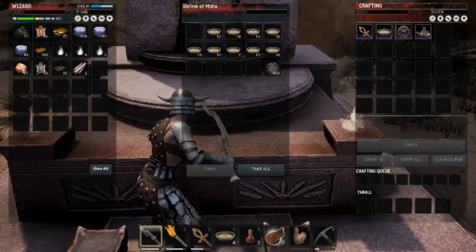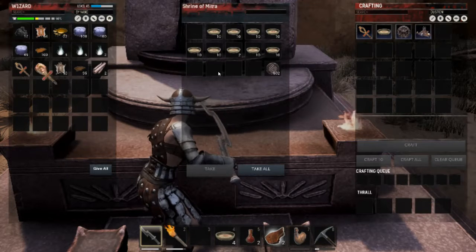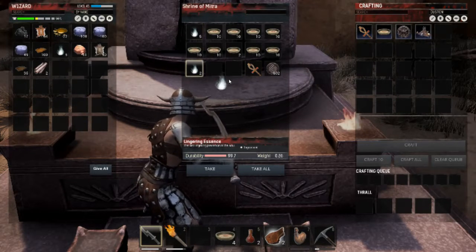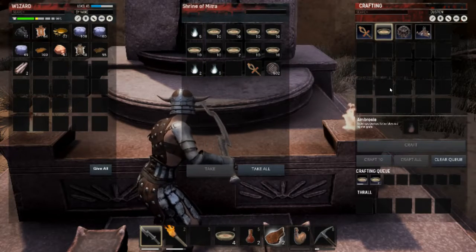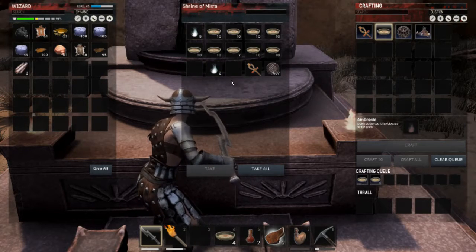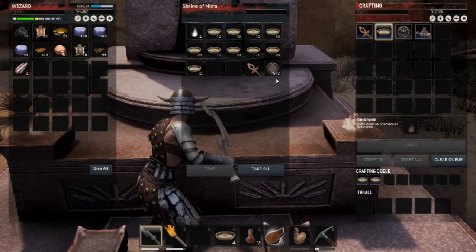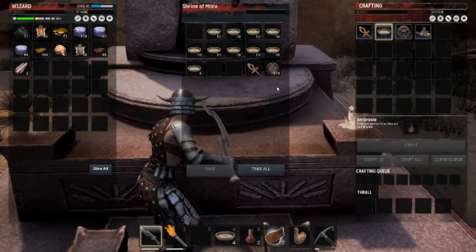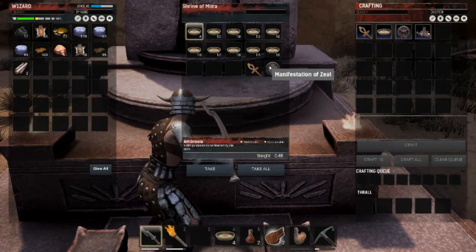Click on the shrine. I'm going to repair this before I put it back so my other teammates can use it. Put this back and then put your lingering essence in here, click over here on the ambrosia recipe, and craft. That's how you make ambrosia. It also gives you manifestation zeal that you can use for other things in the game — it not only makes ambrosia but makes these other things here too.